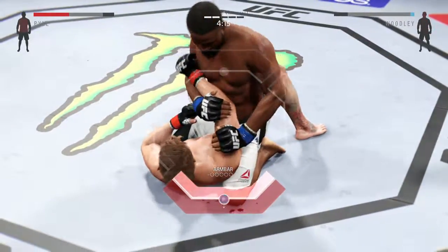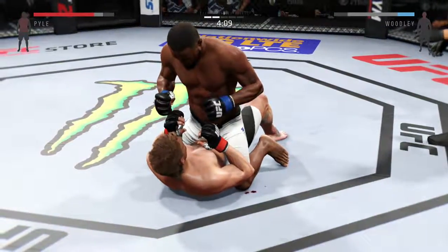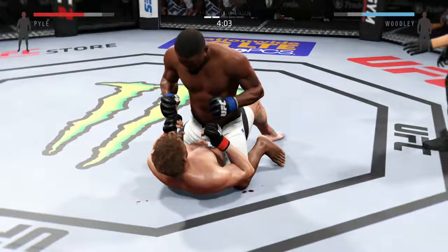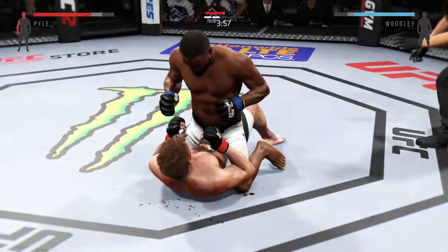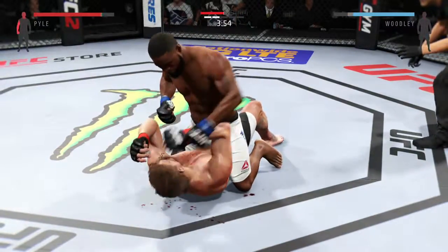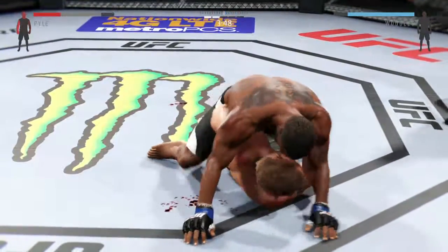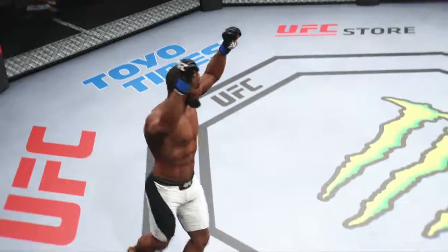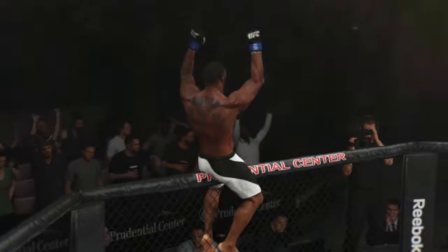It looks like he's trying to set up an arm bar — and he got his arm loose. Good elbow by Woodley. That's a big elbow, Joe — huge elbow. Powerful right hand. He lands a huge elbow to the head. It is all over! He got the full mount and landed some absolutely vicious ground and pound for the KO.